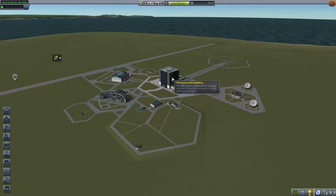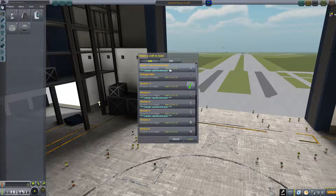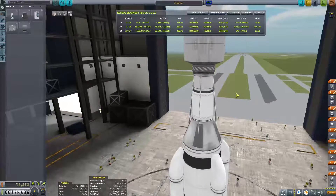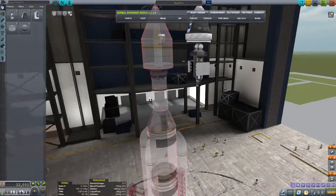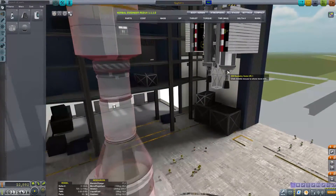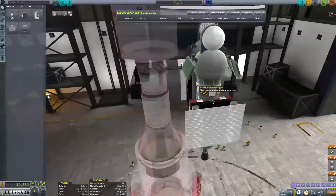They have different attributes, so let's go into the vehicle assembly building and I will show you a rocket that I have just used. I will show you how that's coming along - I call it SpySat, but then I renamed it. The probes I used - I decided it was going to be better if it was called BioSat because it's a biome scanner. As you can see, this bit here is the scan radar sensor and I've put it on a probe body here with some solar panels.